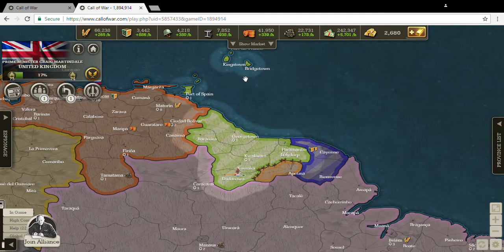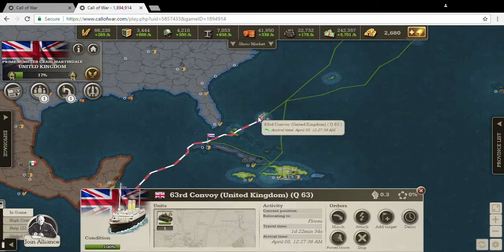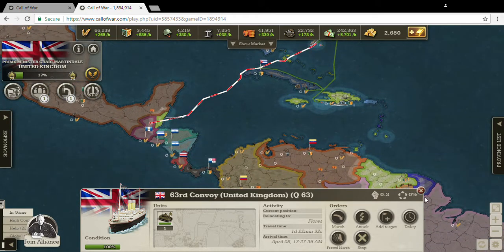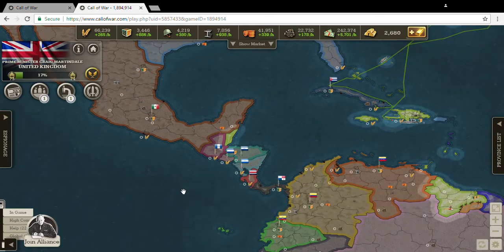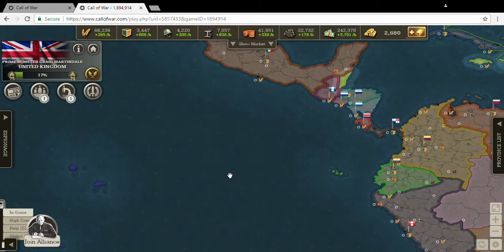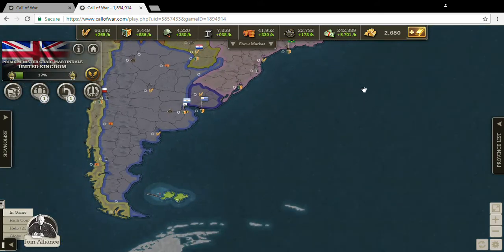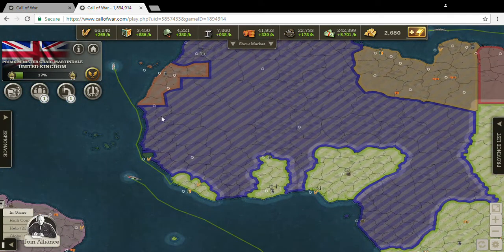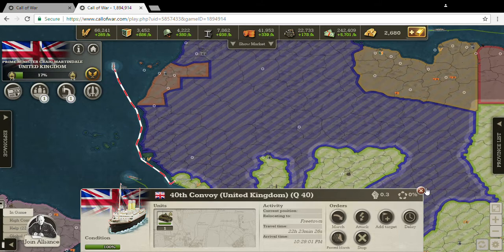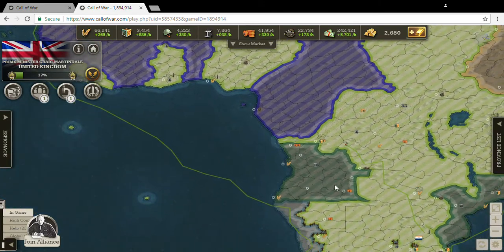I've also got an armored unit heading to Central America — all those victory points right for the picking because Mexico is not playing this round. Heading over to the Falkland Islands down here, still no action with Argentina. Coming over to Africa, we've successfully taken Liberia. I've got more reinforcements coming down from Great Britain — armored units I had produced. Light tanks are the key to Great Britain's victory, and the fleet of course.